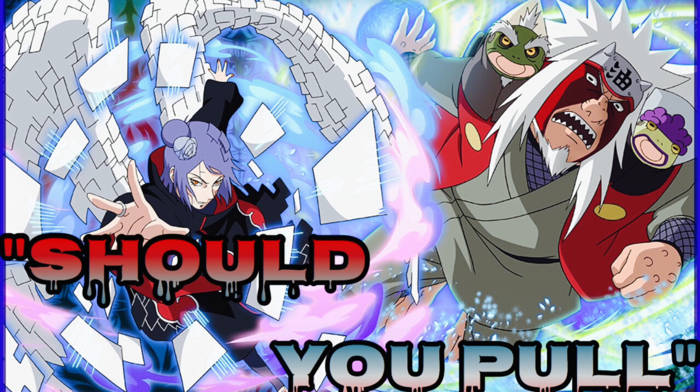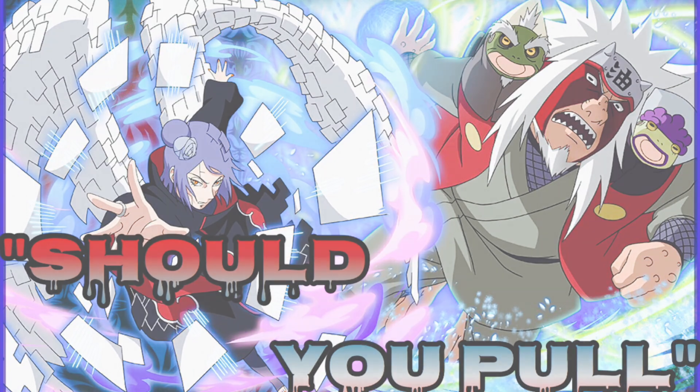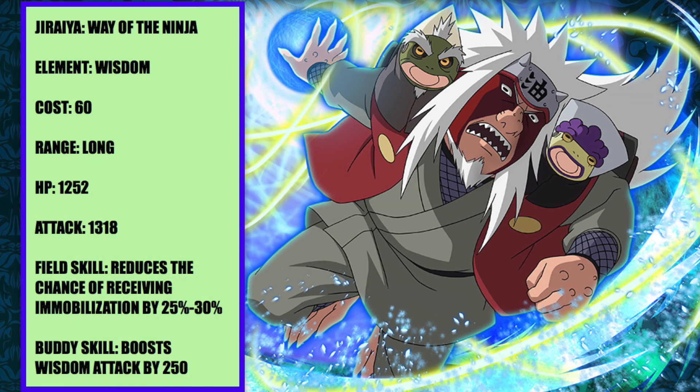For Jiraiya, Way of the Ninja, Sage Mode Jiraiya, and Konon God's Mission. Starting with Jiraiya first — his cost is at 60 as a 6-star unit, not that bad. His HP sits at 1252, his attack sits at 1318. He's a long-ranged wisdom type unit. For his field skill, it reduces the chance of receiving immobilization by 25 to 30%. His buddy skill boosts wisdom attack by 250, which is actually a really good buddy skill.